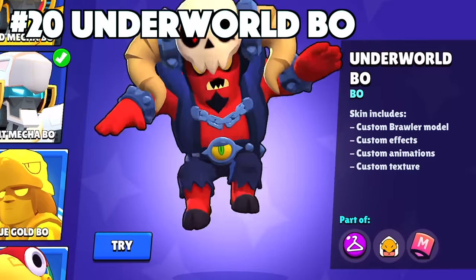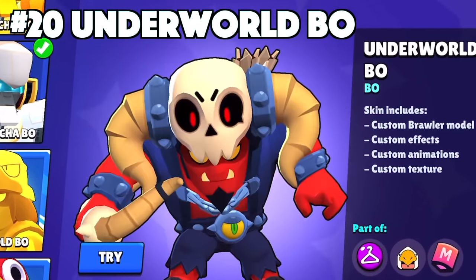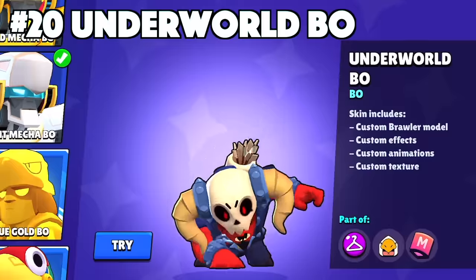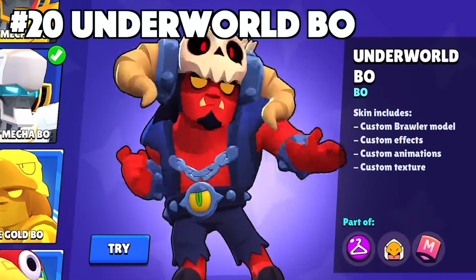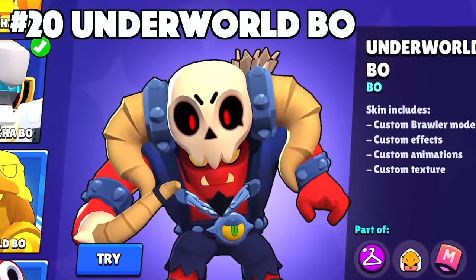Bow's best skin is Underworld Bow. Underworld Bow, being such a good-looking skin for the price of an epic, is an absolute steal. It's got the custom effects, texture, and animations. Him pulling his bow out from the ground, making it seem like it's coming from the underworld, amplifies the skin that much more. You can't go wrong with this amazing skin for the price value.